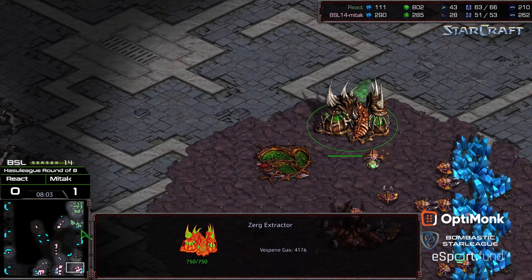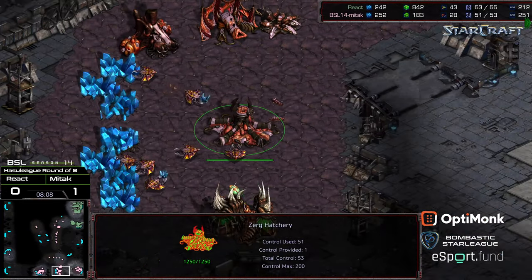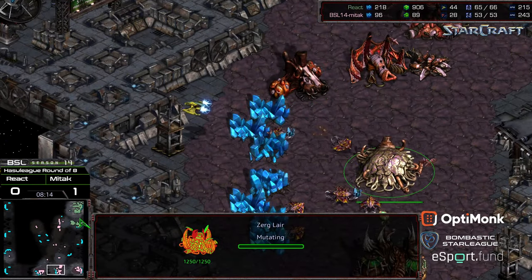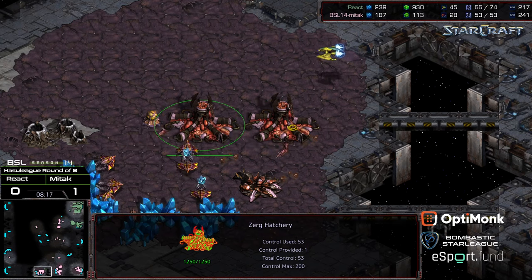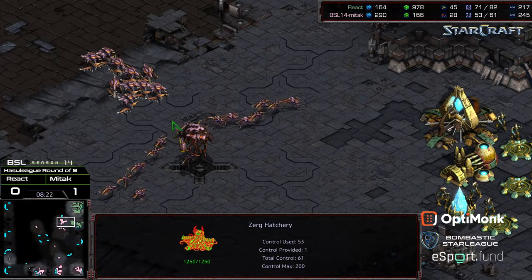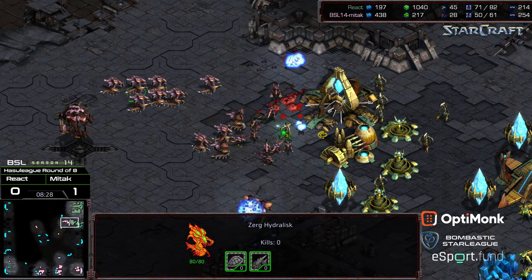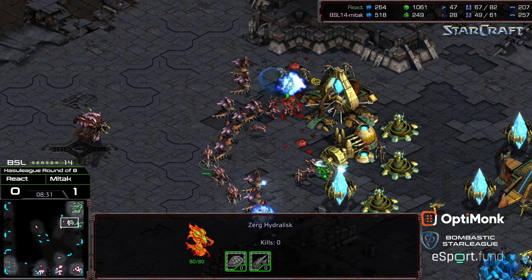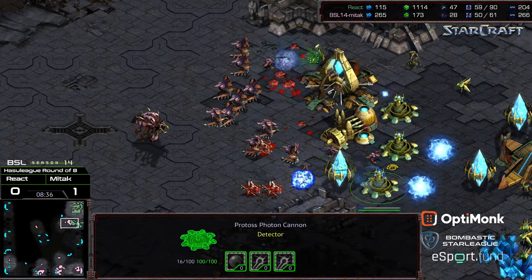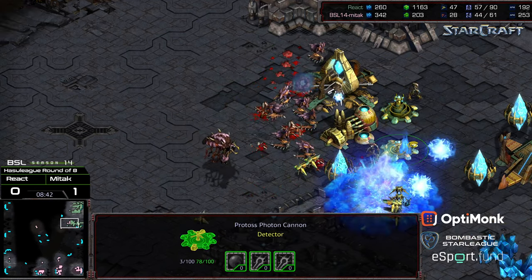Mid-Tech sitting at 28 workers. The Corsair is going to be able to wander in and at least confirm that there's no lair at the main, moving towards the natural expansion, confirming no lair there either. Lair just now being triggered. Confirming the hatchery count, confirming the drone saturation — not over-dedicating. Mid-Tech grouping up the Zerglings. The Hydralisks are delayed behind this. The Zealots are coming off the line to try to get in the Hydralisks' face.